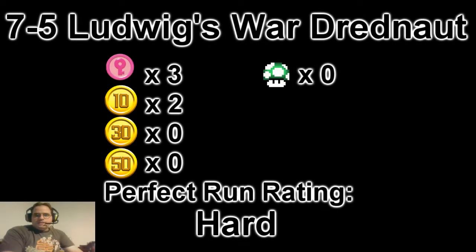Hey everybody, this is RetroChallengeGamer, and we're going to go through our Stage 7-5 Perfect Run, where we collect all the major items found in the stage in one go. You can see the stat totals here for the stage of all items found, to include the three pink coins, the various 10-plus coin pickups, and although not required in a perfect run, any one-ups found in the stage on our perfect run route. So let's get right to the level.